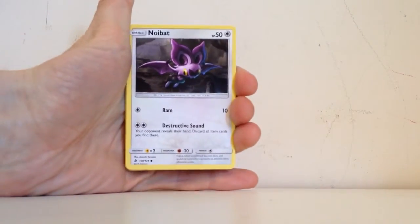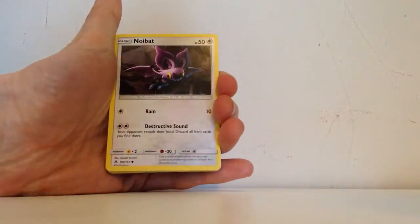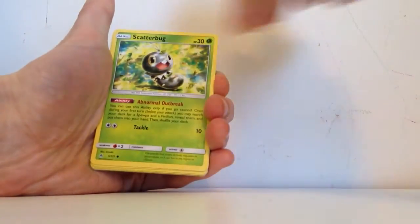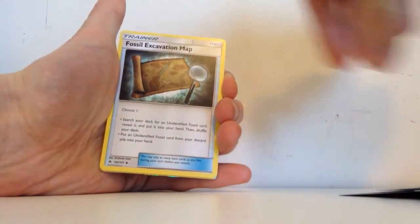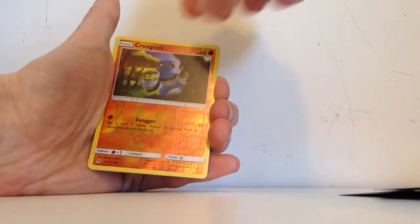Let's have a look at what we can get out of our first pack. Shouldn't expect too much from just one pack, but you never know — could get lucky. So we have Noibat, Pancham, Espurr, Exeggcute, Scatterbug, Fairy Energy, Azelf, Ultra Recon Squad, Fossil Excavation Map, and the Reverse Holo is a common Croagunk.